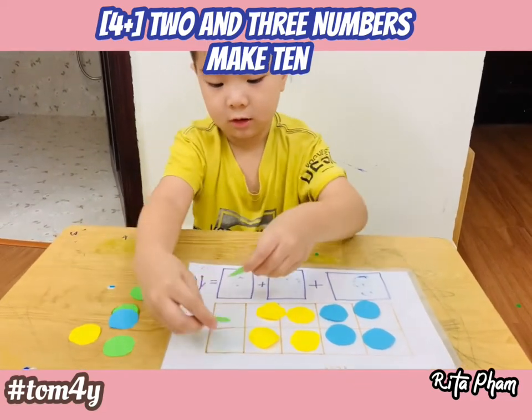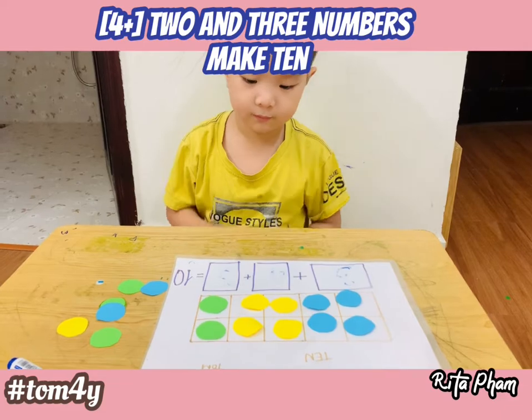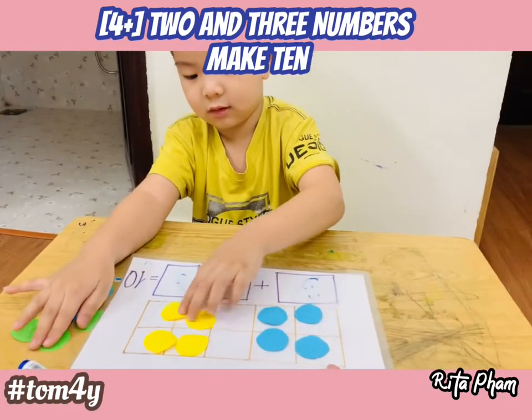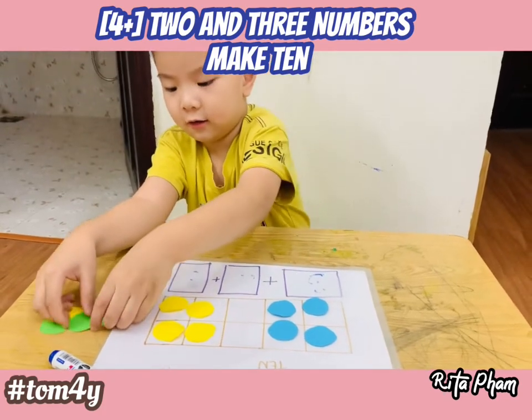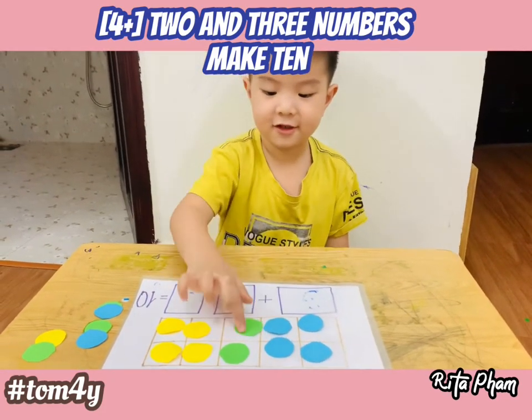So today we're going to learn about how to make 10. We have three numbers to make 10 now. How many blues, Tommy? Four. How many yellow? Four. And how many green? Two.